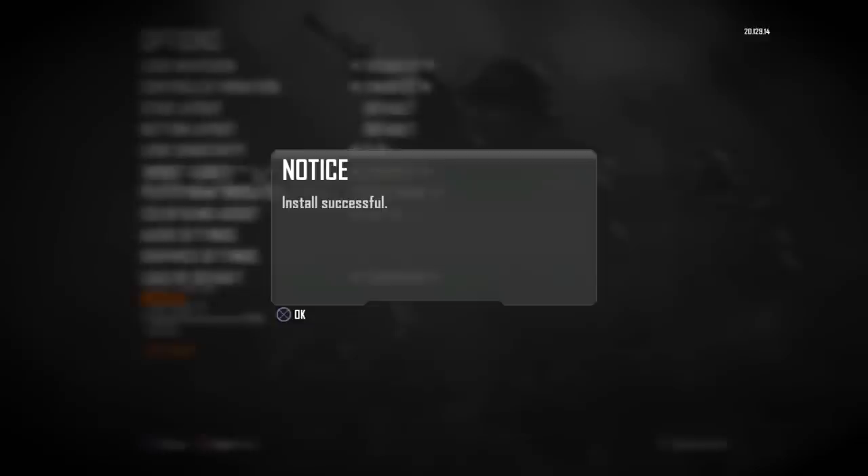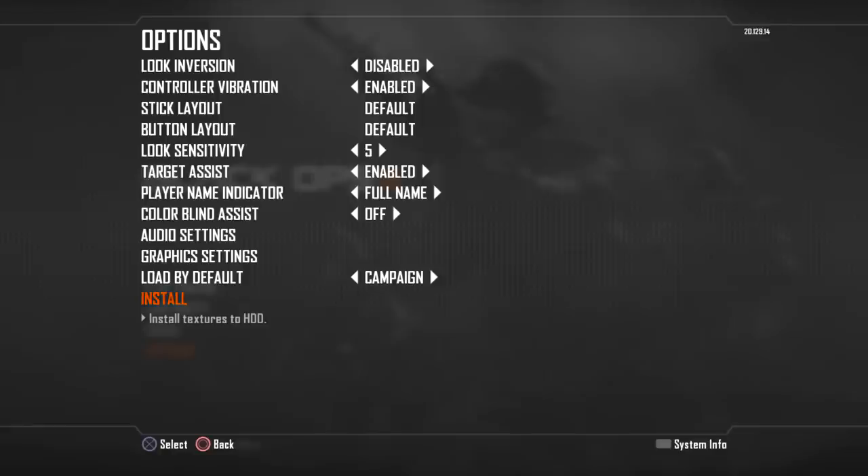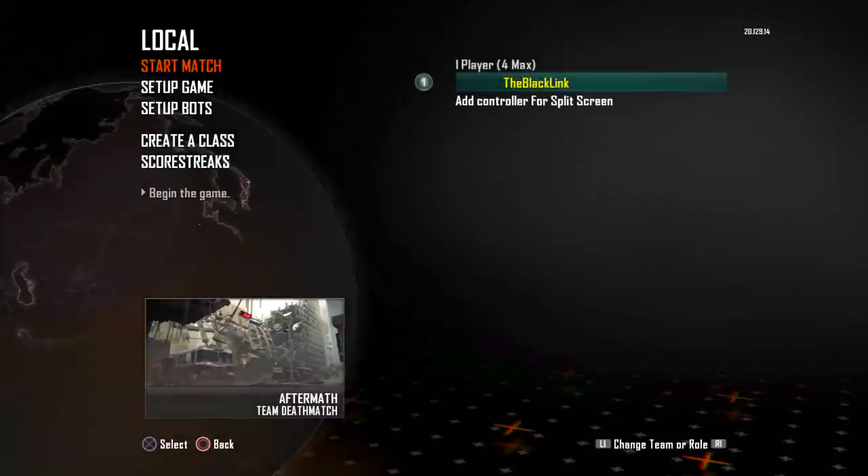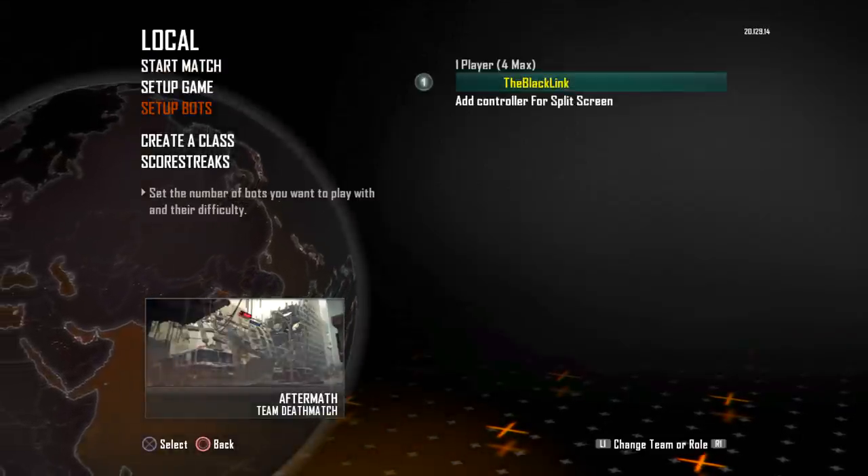A friend of mine is now offline — I'm sure he'll be back. Now that we're done with all that, the install finished. Let's head back and take a look at what we've got inside Call of Duty Black Ops 2 — all the weapons, perks, and attachments.